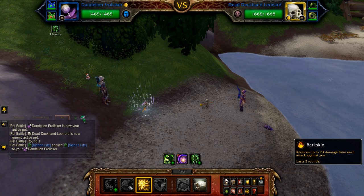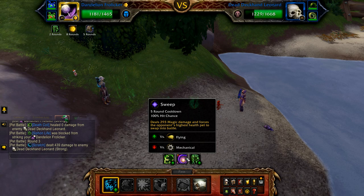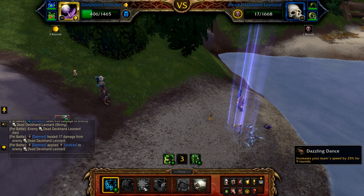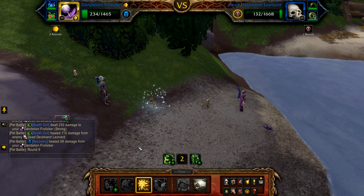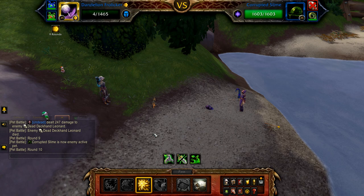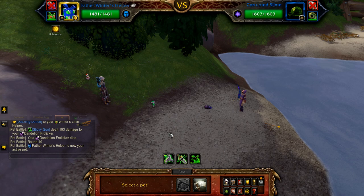Start with your frolicer and cast dazzling dance, followed by bark skin. Now scratch until Leonard enters his undead round. If forced out by sweep, just swap your frolicer back in. When Leonard enters his undead round, refresh dazzling dance. Once Leonard is defeated, the corrupted slime enters. Use scratch until your frolicer is low on health, at which point refresh dazzling dance. If in doubt, just keep casting dazzling dance — the increase in speed is more important than your damage.